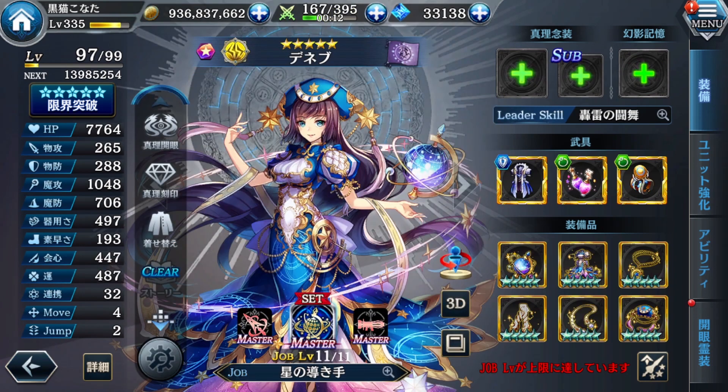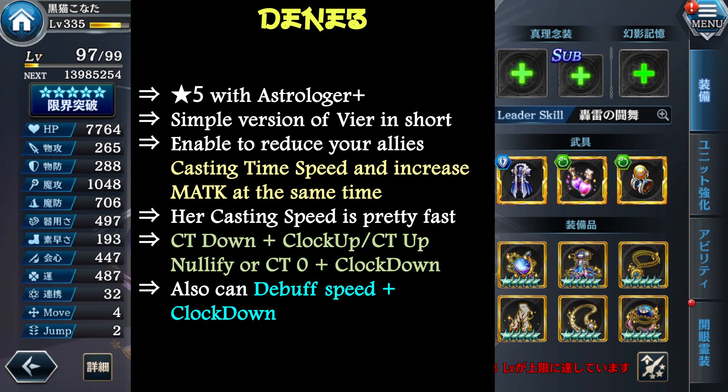As for Tenable, I haven't really used her for quite some time, but I used to use her a lot in the past. You can still use her though, because she has the ability to reduce CT down, and with the fast time reduce — it's still considered not so bad. Thanks to the Astrology and Chan job, her job plus has a minor adjustment with CT up and clock up nullified for 3 turns — better than nothing.